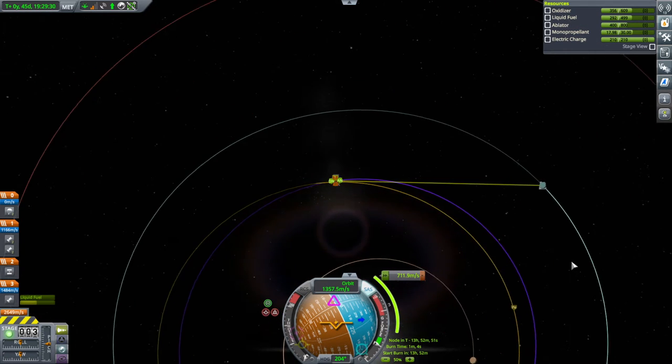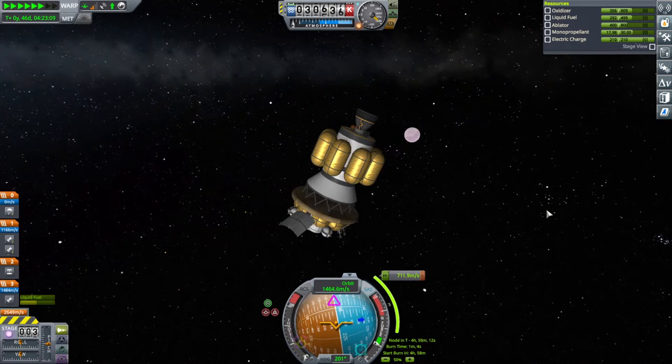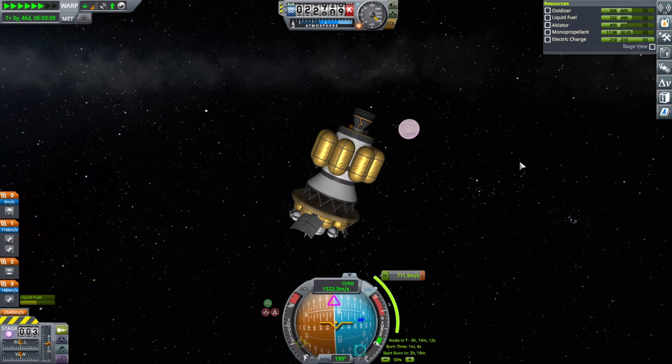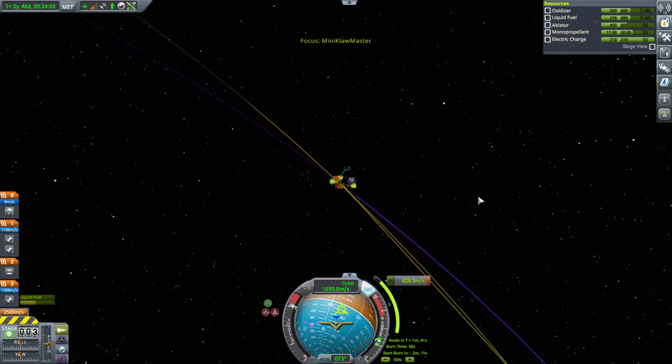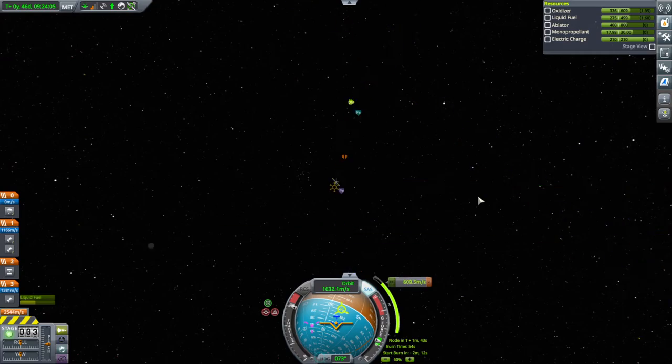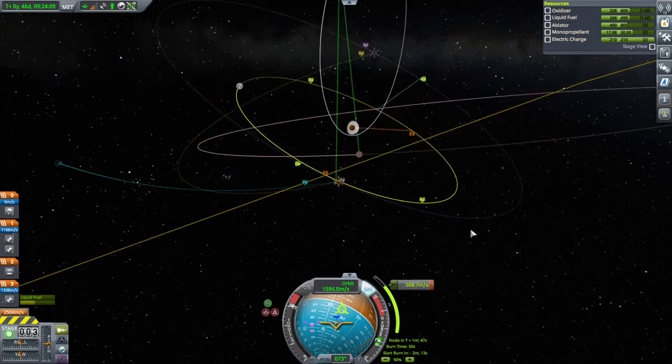Maybe if we were on opposite sides of the sun it wouldn't be good enough. We will have communication blackouts whenever EVE blocks the transmission from EVE-SAT-2. The location should still be alright, it's a little bit off, but we can correct it at our next maneuver.